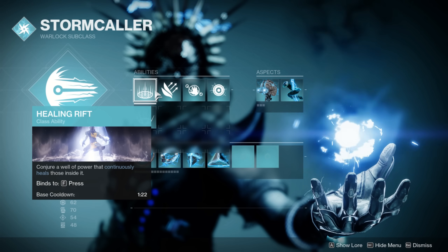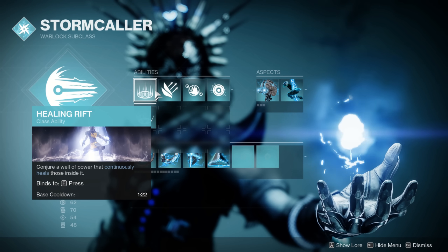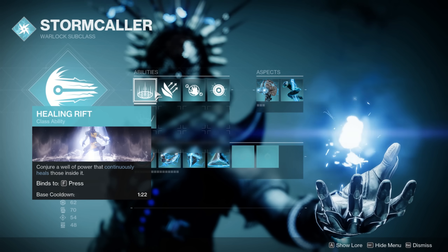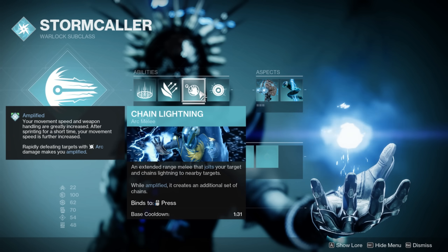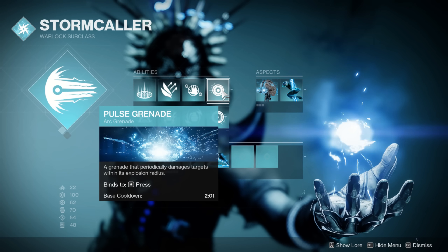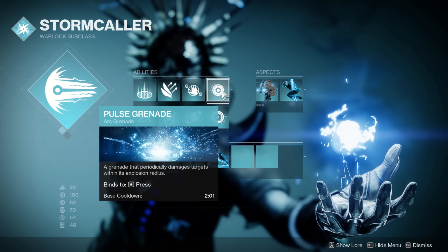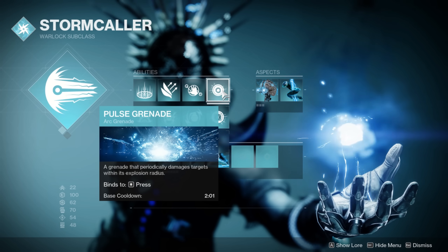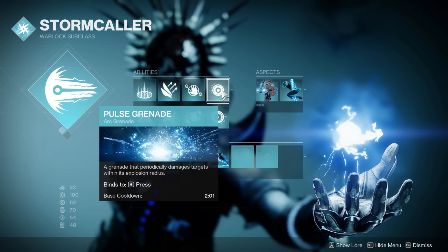This makes the Healing Rift a key component of this build and provides nice survivability when you're in a tough spot. The melee is totally personal preference, but Chained Lightning works well as an additional source of jolt. The Pulse Grenade is by far the best part of this kit, dealing an insane amount of damage thanks to the 20% buff, made even better by our Fragments.